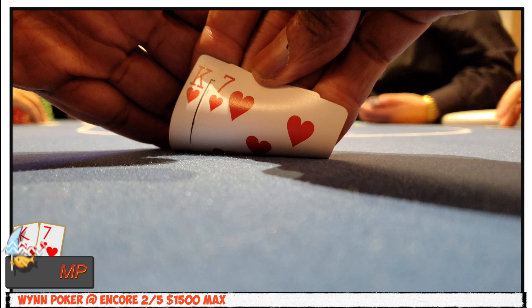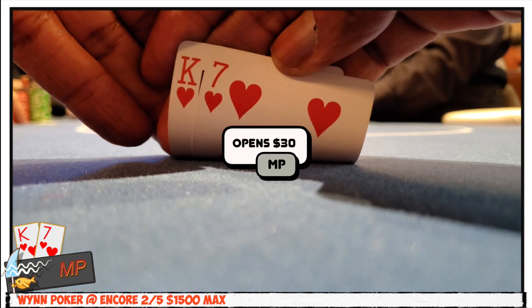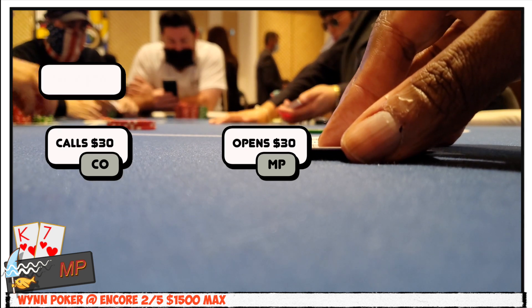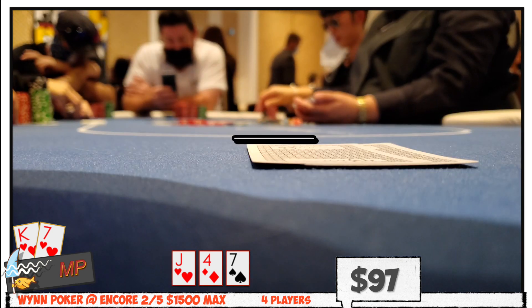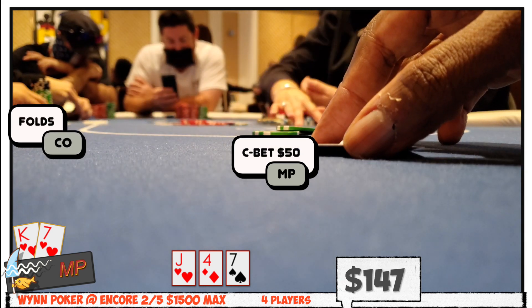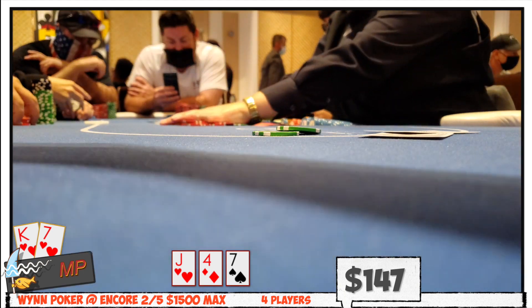I'm showing this hand because it basically illustrates the mood I was in. The button has straddled and I look down at King-7 suited in middle position. I open to $30 from the hijack, but the cutoff and button both call. The flop is Jack-4-7 with one heart. Feeling my hand was pretty vulnerable, I bet $50 and they both quickly fold. I wish all hands were this easy.